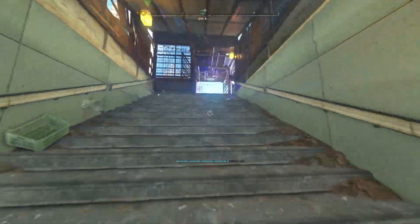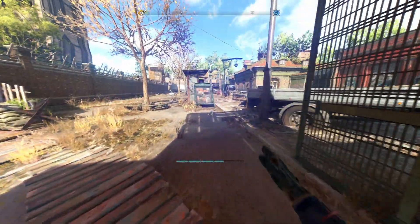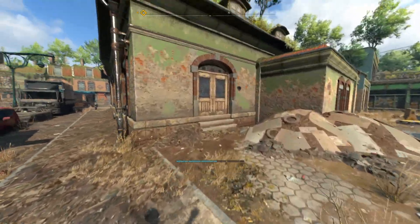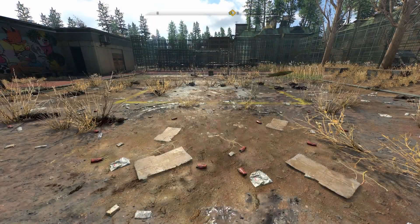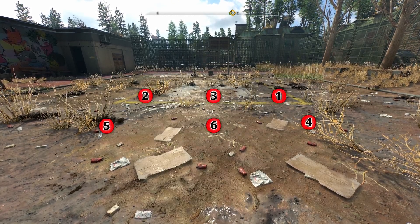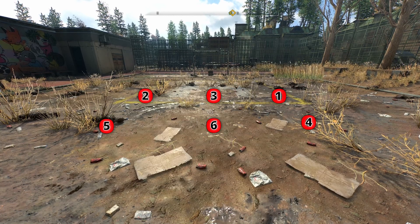If you want to see the path I used to get there when I did this, watch that at the end of the video or click the link in the description. Here you have the 6 locations the ball will spawn at, so you can check your progression when you're running back to this location 6 times.